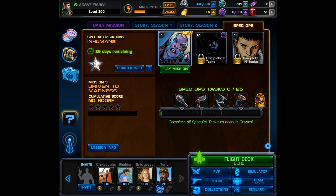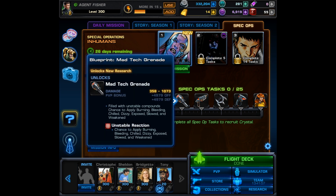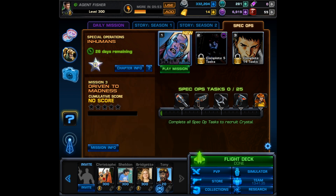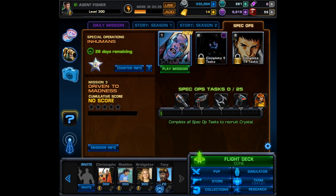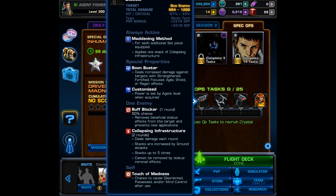Now let's look at the Spec Ops 23 task list. First we get a blueprint for the Mad Tech Grenade, which gives 4,979 offense and defense — a great item for upgrading your armory. Next is the blueprint for the Unrefined Echo Tech Blaster, which has the Maddening Method set: for each additional set piece it applies one stack of collapsing infrastructure. It also has boon buster, which causes buff blocker — removing beneficial status effects from the target and preventing new applications. It starts with one collapsing infrastructure and causes touch of madness on your agent, giving a chance to cause disoriented, possessed, and/or mind control after use.